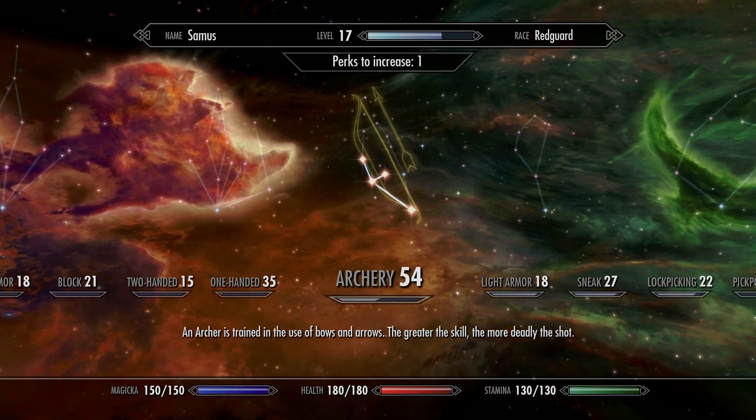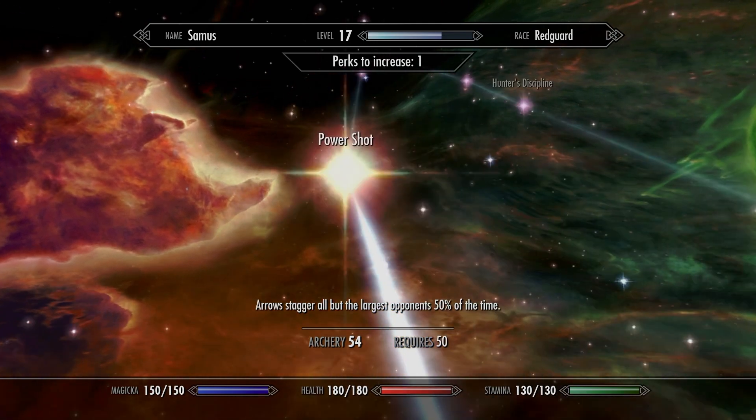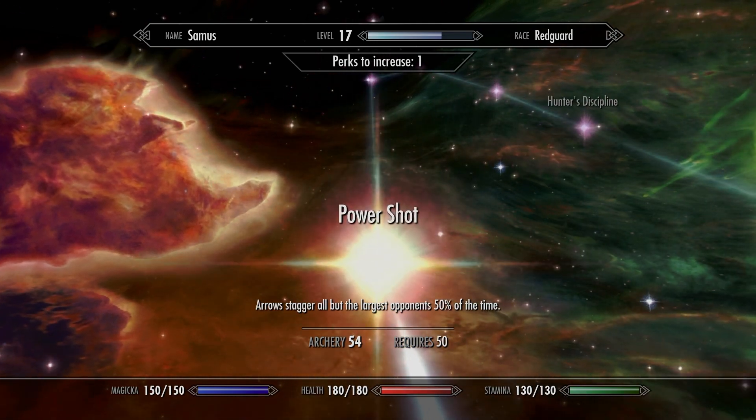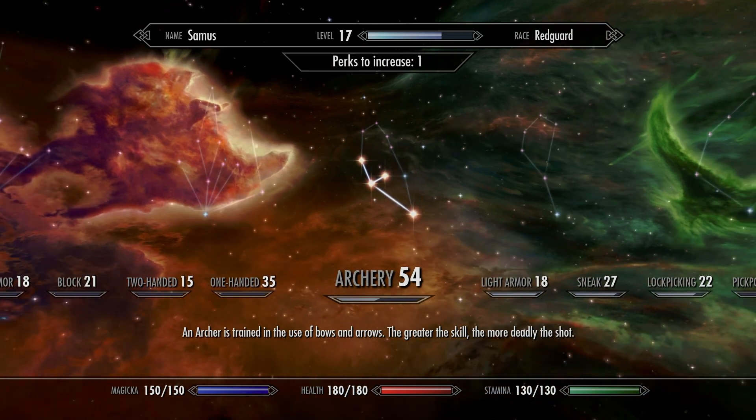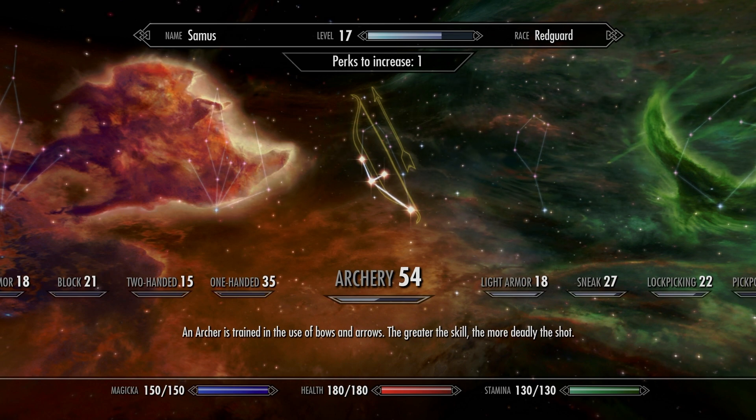Or you might get out there and think, 'I'm really glad I unlocked this one, but I really don't care about that one.' Once again, you can go back to that save, put the perk points in exactly where you want them to be, and you'll save yourself from having wasted any.